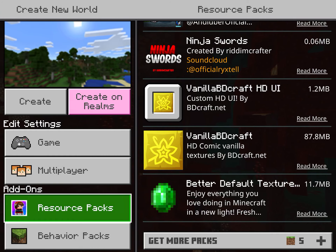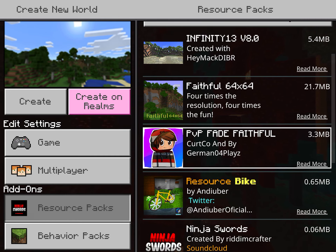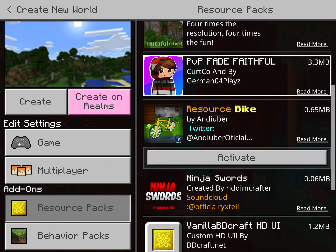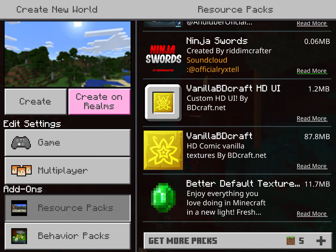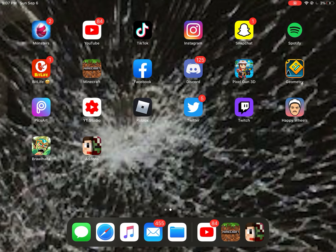It is a really good game. I have all these texture packs, even some that don't even exist in the game — like this one. I'm pretty sure this ninja swords one doesn't exist. This one exists — Better Default — okay.